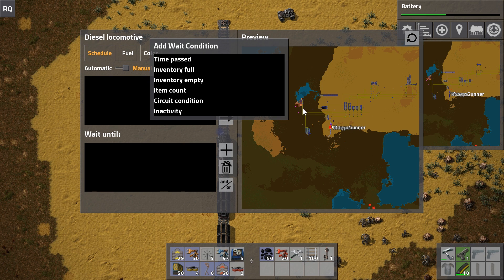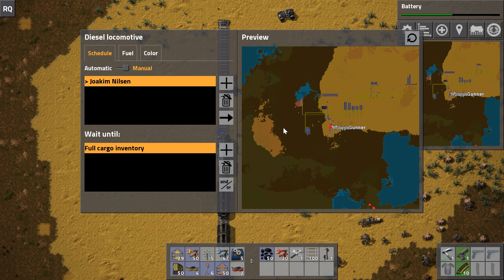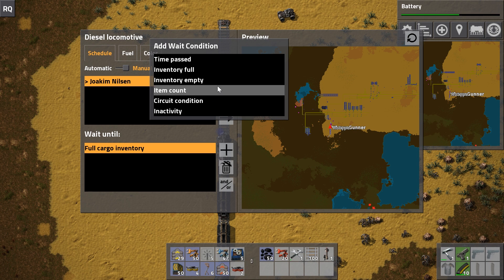The next thing that pops up is 'add wait condition' - this is basically programming your trains. You want it to go to that station and decide how long it should sit there. Options include: time passed (sit there for 60 seconds), inventory full (sit until wagons are full - it only checks wagons, not locomotives for fuel), inventory empty (same but in reverse), and item count (e.g., sit until you have 200 green circuits).